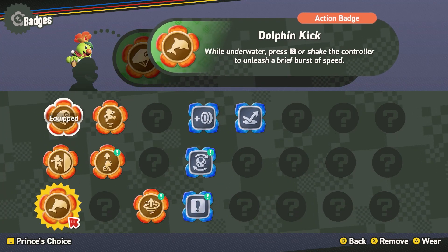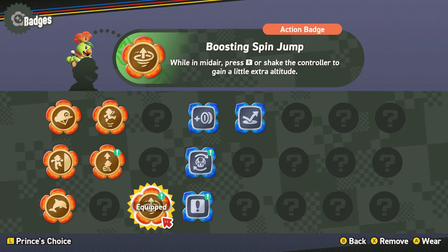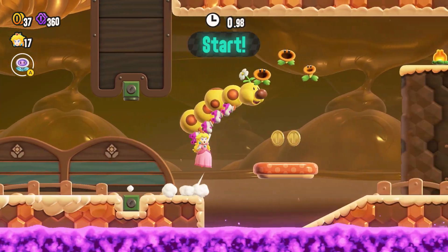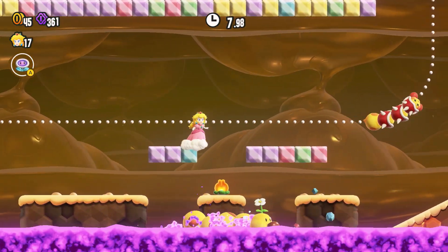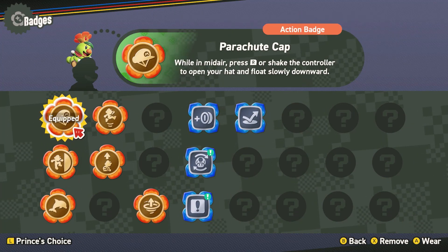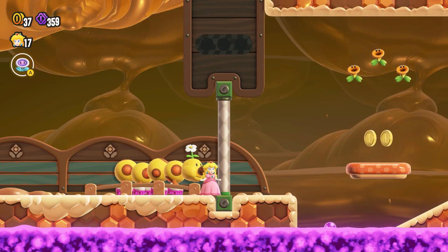Now he's in the lead — he's getting very far ahead. When the wiggler is in the lead, it's a little panicky. I want to try the spin jump boost badge because I just kept running into those walls — I just need that little bit of height. Spin jump — not doing spin jump, we are going back to parachute. I messed that up horribly. That was a bad run.